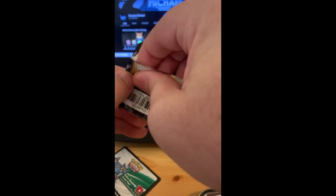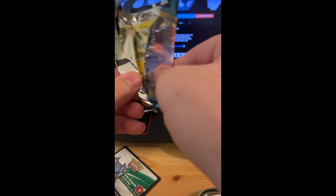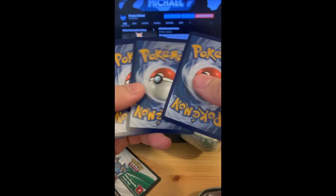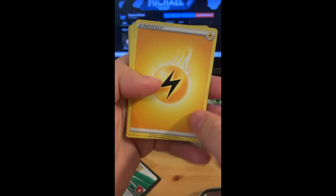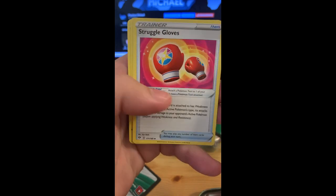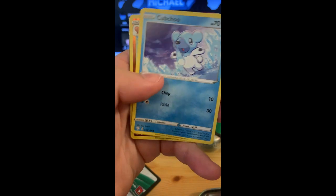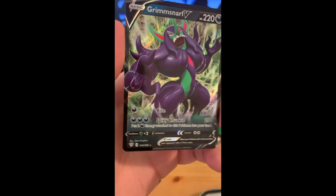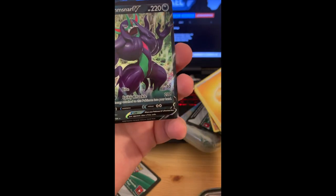We'll open up this Darkness Ablaze just for fun. Maybe get that V-Max Charizard — pretty tight. Told you the pack did feel a little heavy, so who knows, maybe we'll get something crazy. We got water energy, electric energy, Corvus Squire, Lunatone, Stroke Gloves, Marnie, Paris, Gothita, Skarmory, Cubchoo, Reverse Vibrava — and we have the Grimmsnarl V, man. I was right about it being a little heavy. We'll take that Grimmsnarl V for sure.